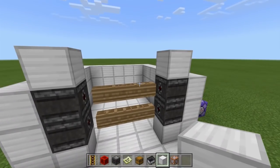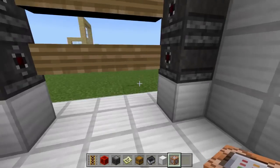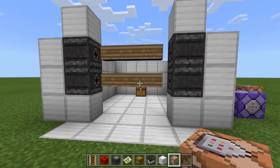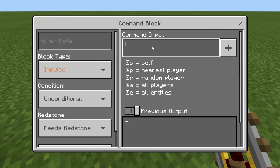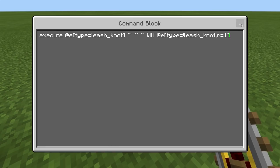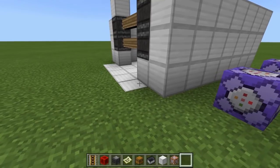Now you're probably wondering: what's the point of the lasers if they won't hurt or kill you? So now we move into the next command. This command makes it so the lasers actually have an effect and will harm you if you try getting to the chest. The command is execute at e, type equals leash_knot, tilde tilde tilde, kill at e, type equals leash_knot, radius one. You can change the radius if you want. Make sure it's always on repeat and always active. So now we have three command blocks total.